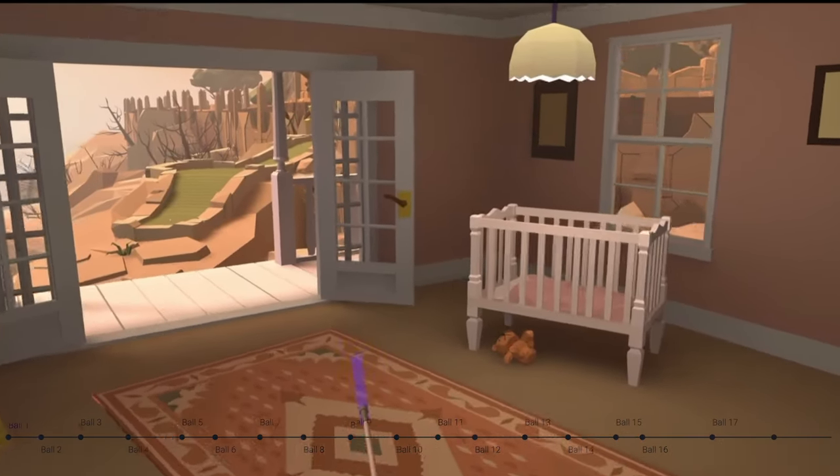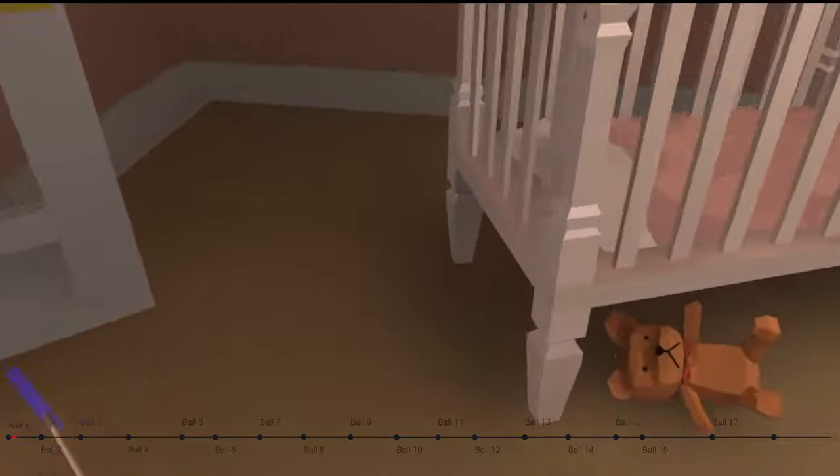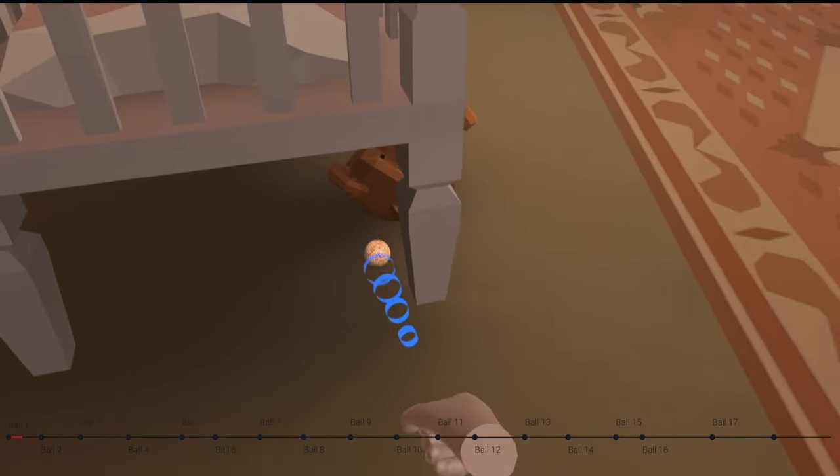All right, here we go. We're going to start inside the bedroom, just beyond the crib, and on the floor just beyond the teddy bear, you're going to find ball number 1.